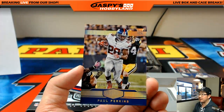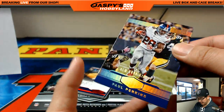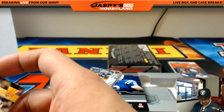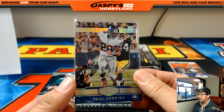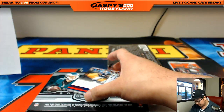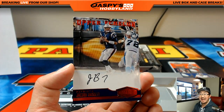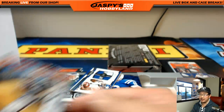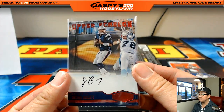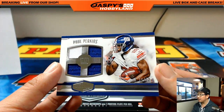We got a nice one of one — from the Plates and Patches set, a proper one-of-one base card, Paul Perkins. Nice break for the NFC East and Andrew Wagner. All aboard the Big Hit Express! Jacoby Brissett for the AFC East, Chris Orlando — last spot mojo hitting at the end, 5 out of 10. And another one for Andrew — quad relic, 24 out of 50.